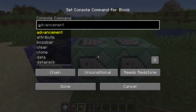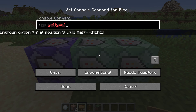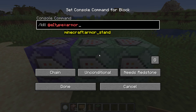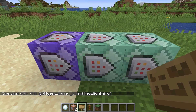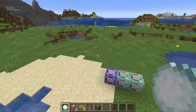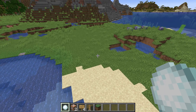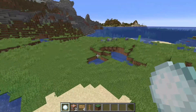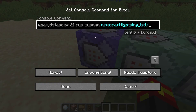The second command is: kill @e[type=armor_stand, tag=lightning]. We need this to get rid of armor stands over time, but also to ensure the lightning bolt only happens once. If you don't remove the armor stand immediately after the lightning bolt is summoned, it would just keep summoning lightning bolts over and over again. So we kill the lightning-tagged armor stand right after the bolt is summoned.